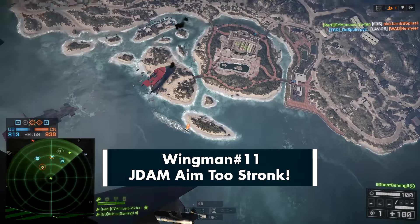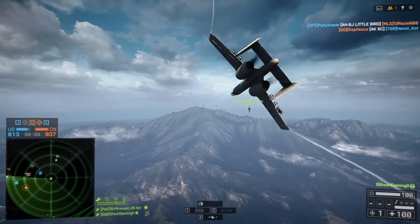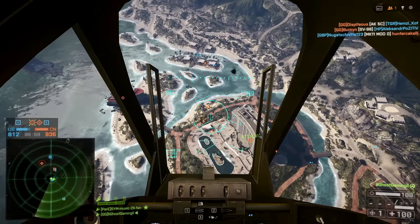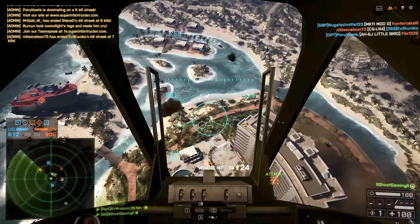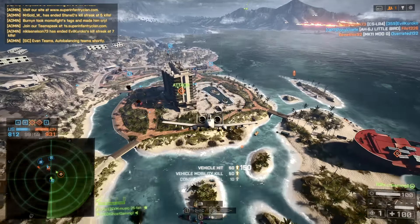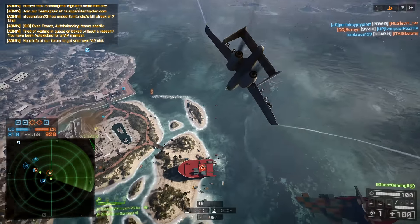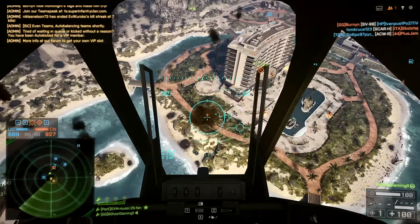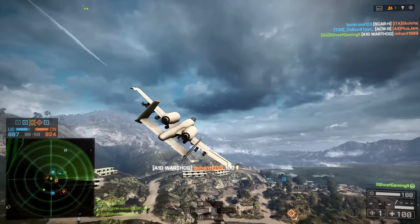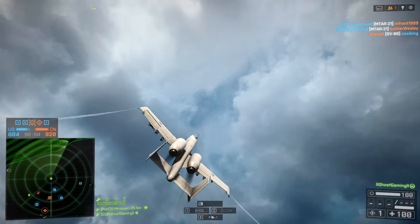We're playing on Hainan Resort yet again. I know we usually end up playing on the same maps, but that is just the fact of the premium edition of the game splitting the community. You can really only find those vanilla maps: Hainan Resort, Goldmood Railway, Paracel Storm, Rogue Transmission. It's a hard task to find any maps like Silk Road Rush or any of the Naval Strike stuff, because there are so many people who don't have premium and therefore very few servers running those particular maps.